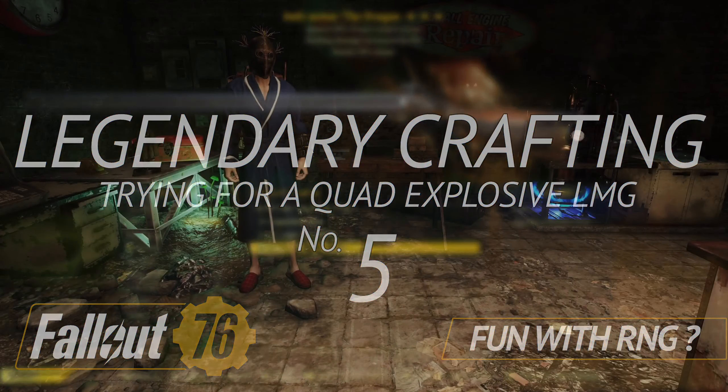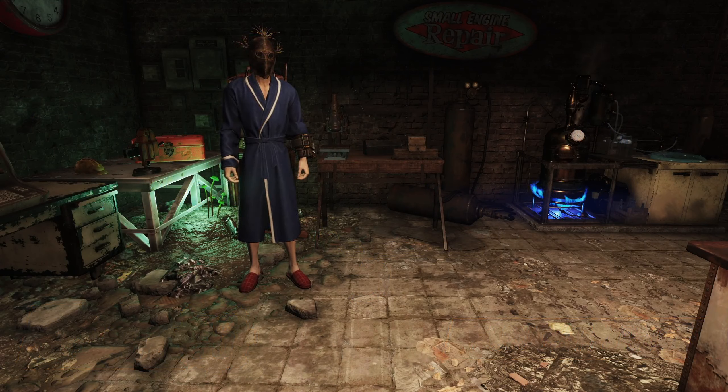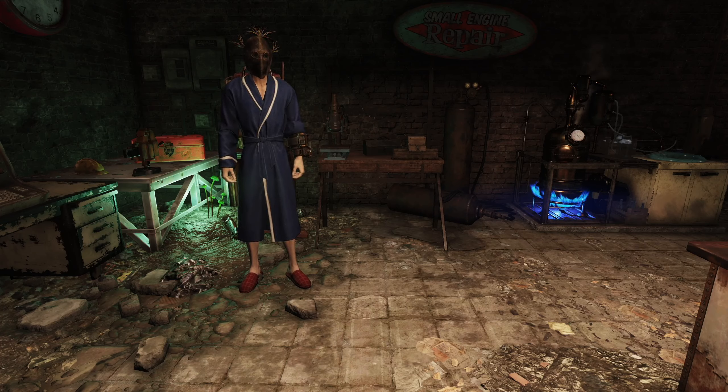Hello everyone and welcome back to Fallout 76 for some more legendary crafting. So with these videos, basically what I'm doing is flipping back and forth between crafting and cashing in script with Mama Mumbles so that we can give everybody a little bit of what they want to see. I think there's usefulness to both, but today it's back to the crafting table where we're going to try to craft some legendary light machine guns.